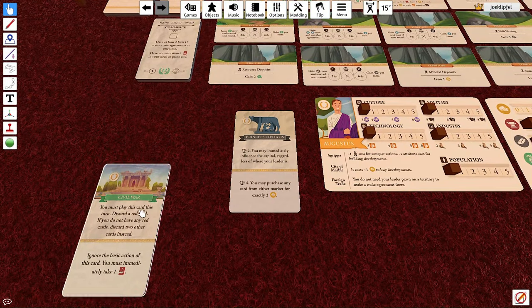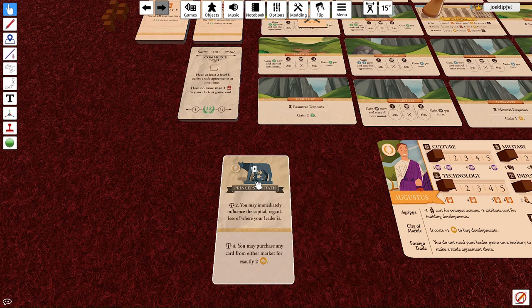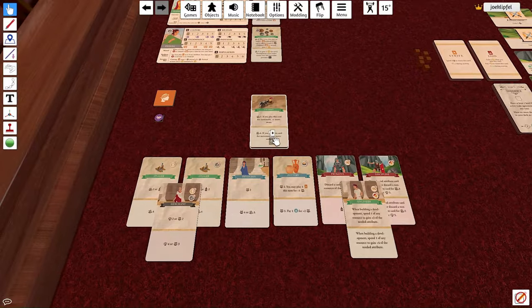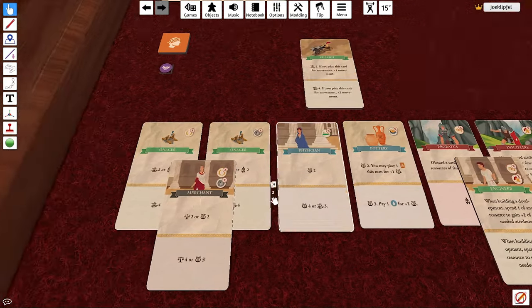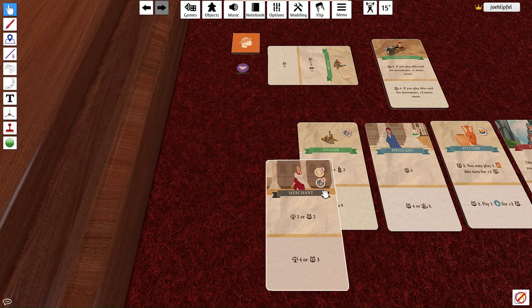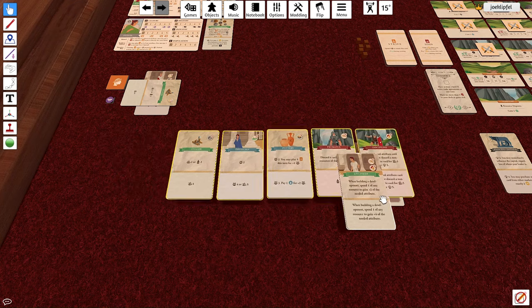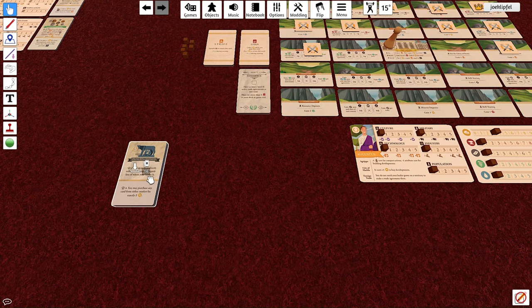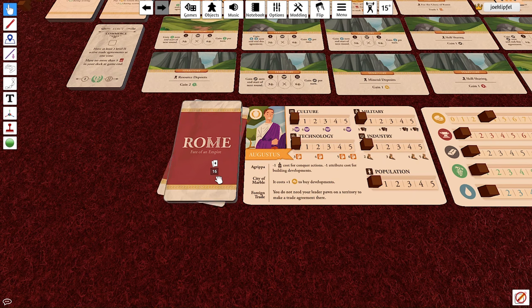Each leader has two special attribute cards identified by their leader icon. Take those two special cards out of the starting attributes pile — you'll also remove two starting attribute cards marked with your leader's icon and an 'X'. The remaining starting attributes plus your two special leader cards form your starting deck of 16 cards. Give it a shuffle and set it next to your leader board.